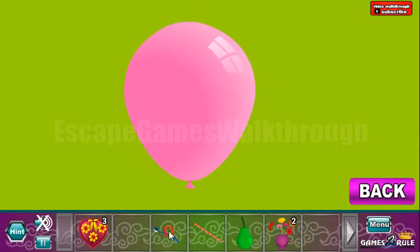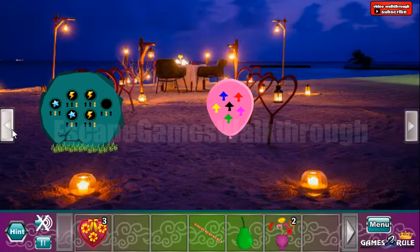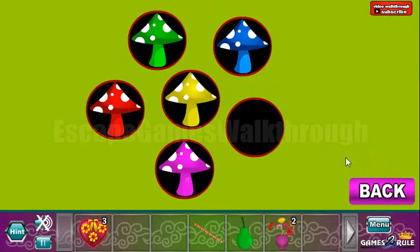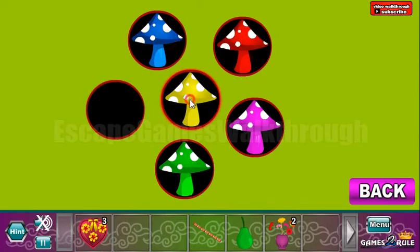Going here, let's use a toothpaste and a toothpick here. And we have a pattern with the colored mushrooms. Now let's rearrange them: blue, red and yellow.